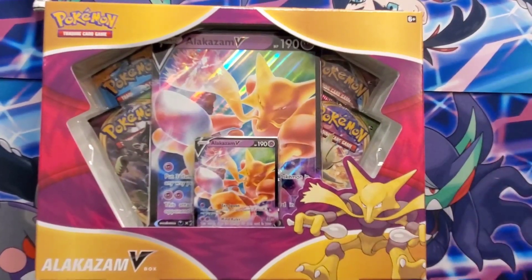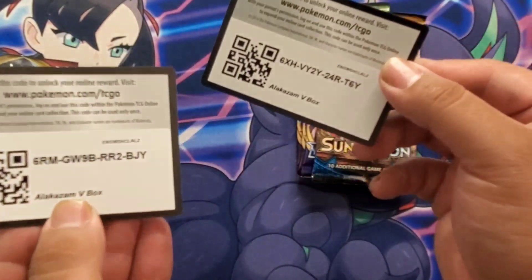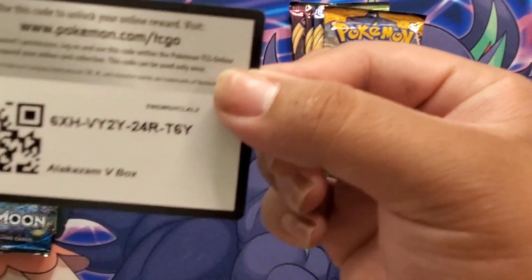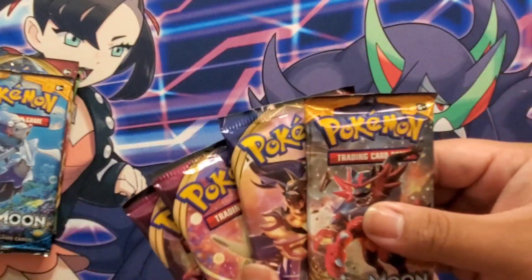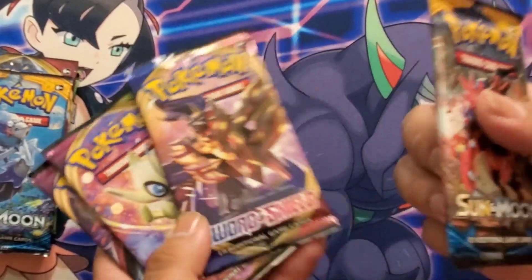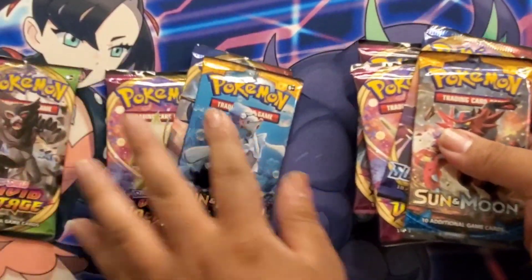Alright guys, before we start, here are the promo codes that came with the boxes. The Alakazam V boxes have a base, Sun and Moon, Sword and Shield, and two Vivid Voltage packs. Jace has the same. Jace, you ready?